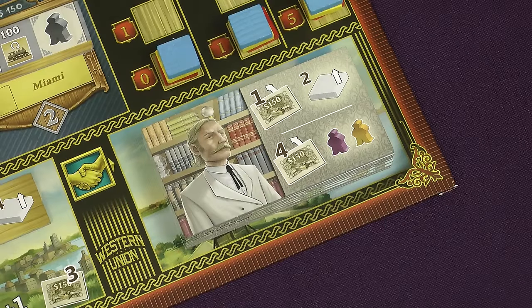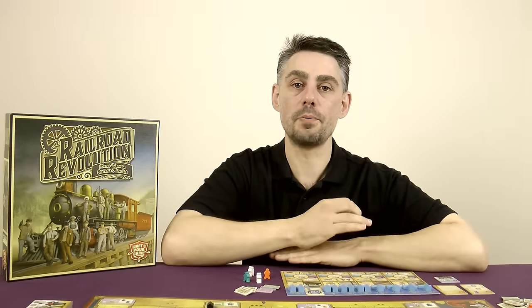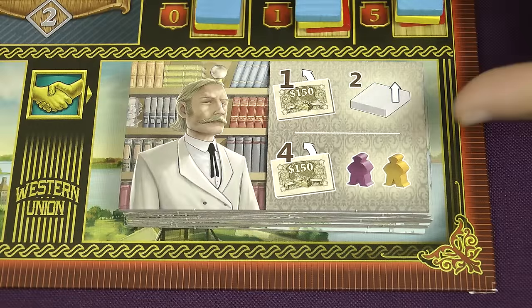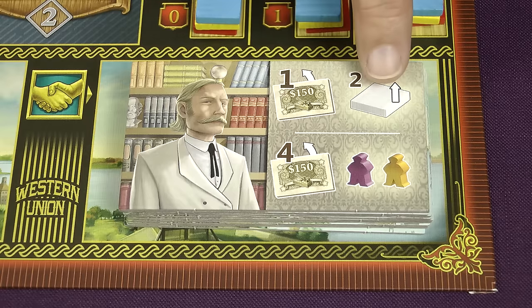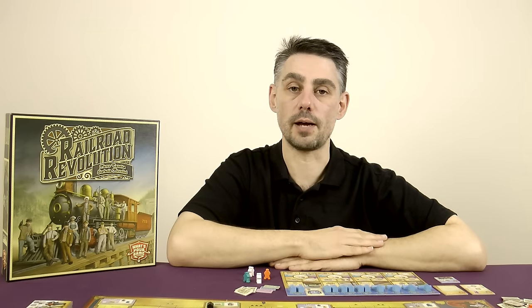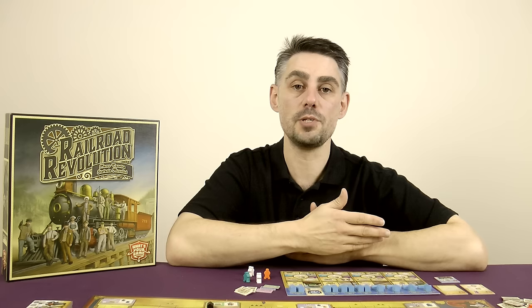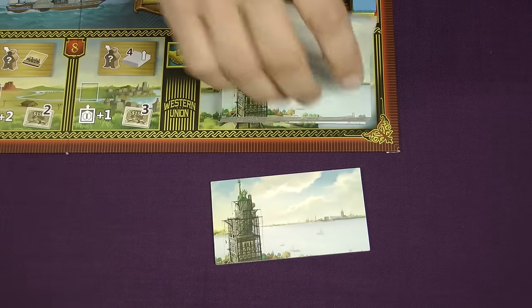Deals can get triggered when a rail is built in one of the deal spaces or when a telegraph office is built in a section with a deal icon. The deal tiles represent entrepreneurs offering their services to carry out work on behalf of the railroad companies in exchange for shares of the Western Union. Two deals are offered and after the active player has completed their action they can take either none, one, or both of these deals. The deals are simply: spend the shares shown on the left to get the reward printed on the right. After the active player has done their deals, all of the players in clockwise order get to do either the top or the bottom deal, but not both. Deals are the main use for your shares, which is why you want to be collecting shares during the game. Keep an eye on when the next deal might be triggered, and if you want to use it make sure you've got enough shares. You might also want to watch the shares that other players have — if you have the opportunity to trigger a deal when the other players cannot use it, that might be a good tactic. After the deal tile is resolved, place it face down in a discard pile and turn the next deal face up.